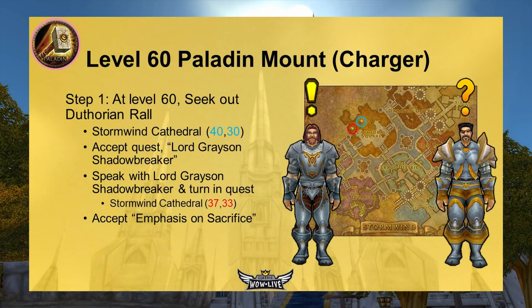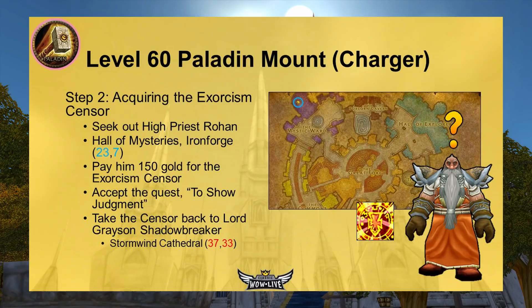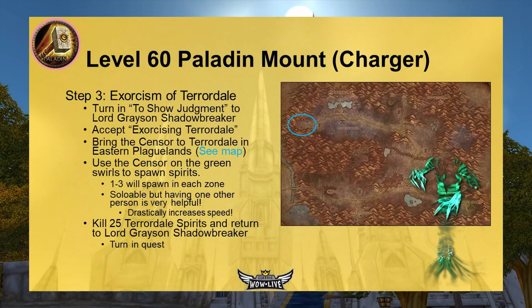Now for the Charger quest steps. Step 1: At level 60, seek out Duthorian Rall in Stormwind Cathedral at 40,30. He gives you the quest Lord Grayson Shadowbreaker, tasking you to speak with Lord Grayson, who is behind him in the cathedral corridor at 37,33. Accept the quest Emphasis on Sacrifice. To get the Exorcism Censer, seek out High Priest Rohan in the Hall of Mysteries in Ironforge at 23,7 and pay him 150 gold. Take the censer back to Lord Grayson.